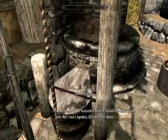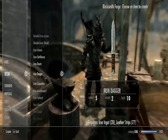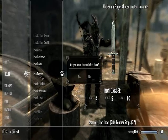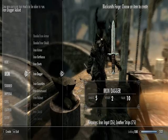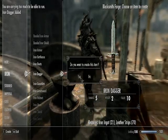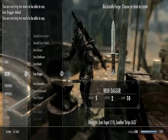Go to the blacksmithing forge. Like I said, you can do either the daggers or the leather bracers, but I'll start off with the daggers. And you just want to make as much as you can. My smithing is at 100, but trust me, it goes up real quick doing it this method.